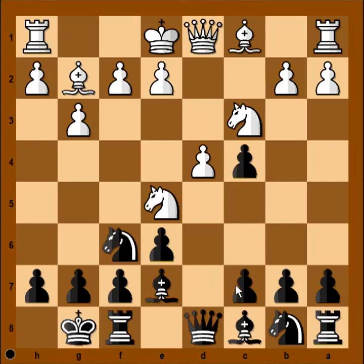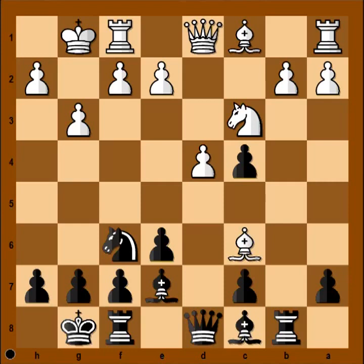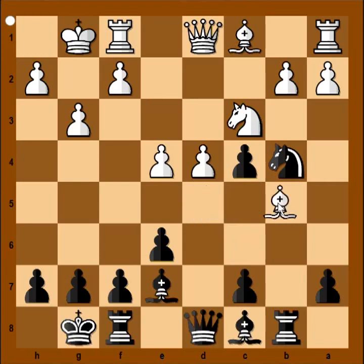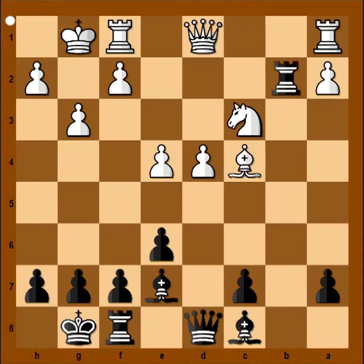In our game, instead of c5, black played knight to c6. And white has a choice — he can capture the knight with bishop or with knight. If knight takes on c6, then pawn takes knight, bishop takes on c6 attacking rook, rook to b8, white would castle kingside. Black has a choice: bishop to b7, bishop to d7, or even knight to d5. Knight to d5 is interesting — bishop can go back, e4, knight to b4 attacking bishop, bishop to b5, knight to d3, bishop takes pawn on c4, knight takes pawn on b2. This is just one interesting variation. And black is okay.